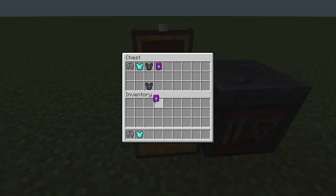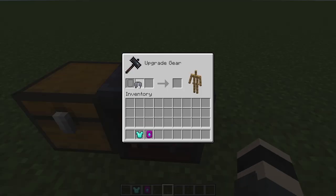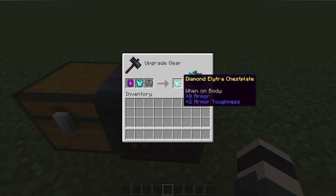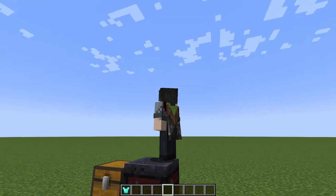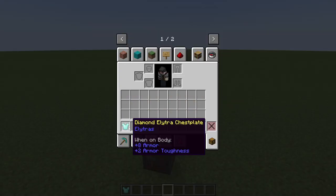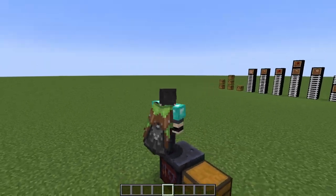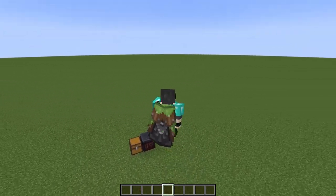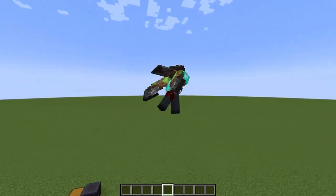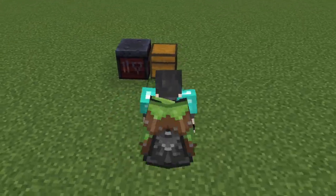So if we want our diamond chestplate to become a diamond chestplate with elytra — you place your elytra in the third slot, your chestplate in the second slot, and your smithing template in the first. And voilà, you get your diamond chestplate with elytra. Let's put it on — look at that! I have my armor on and I have my elytra on, which coincidentally has the skin of my character, which I didn't know was a feature.